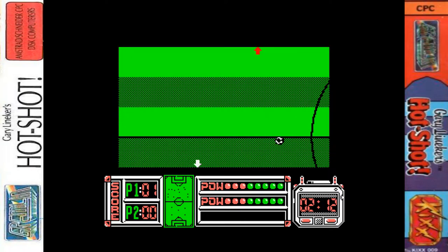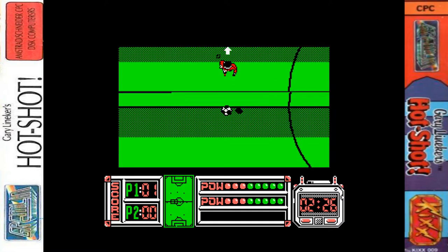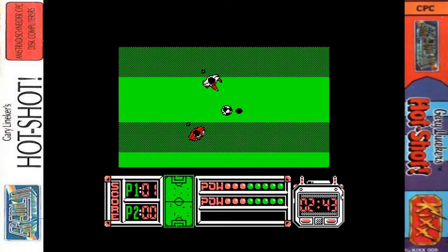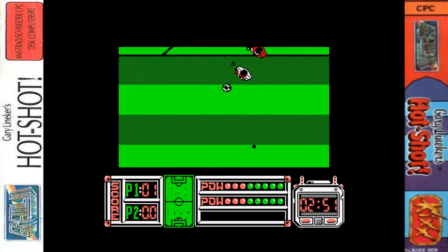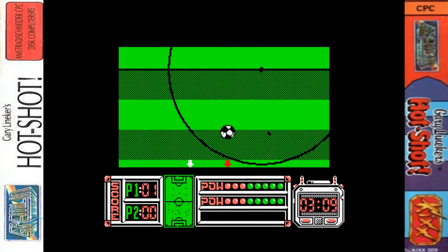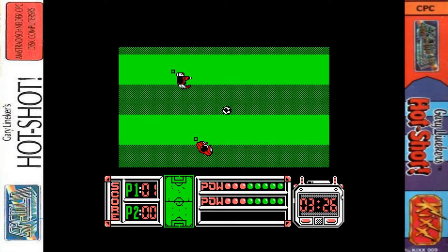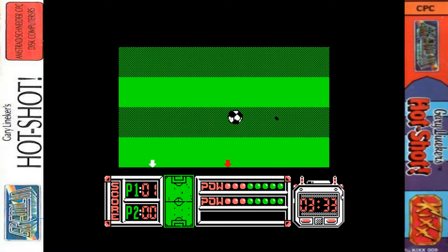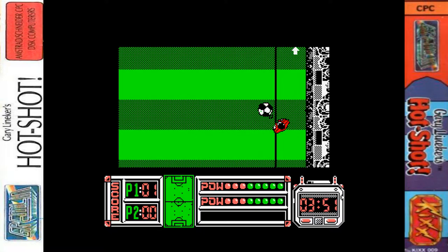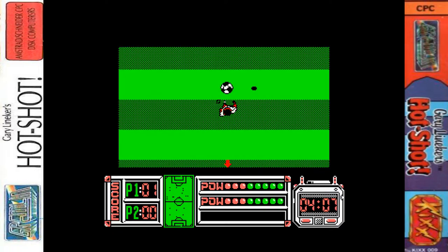I hate football games where there's only one kick strength and no point passing - where you just run the entire length of the pitch or just hoof it. Quite a bit of Gary Lineker's Hotshot is just like hoofing it down the pitch. But if you change direction too suddenly, you will lose control of the ball. The ball is not permanently glued to your feet - if you're going down the pitch and suddenly push up, the ball will roll away. So you do have to push it at angles to start dribbling.